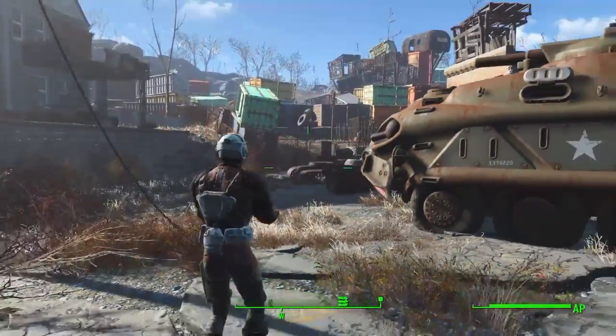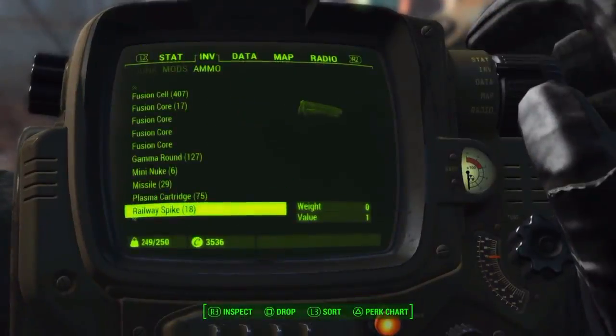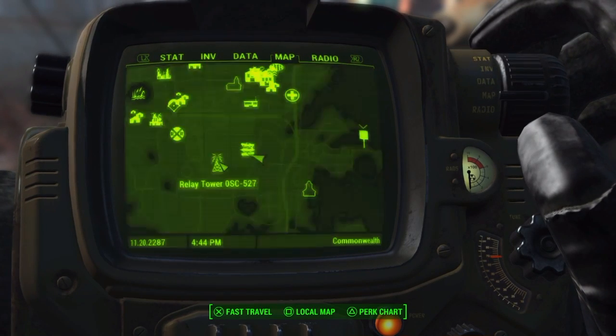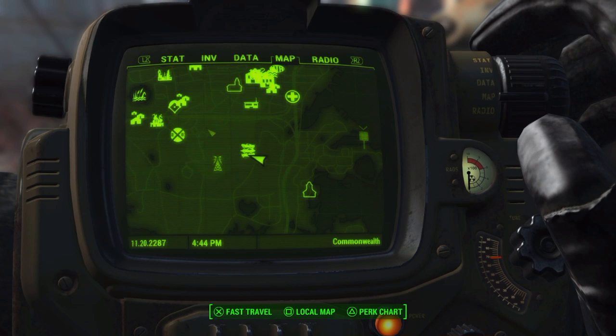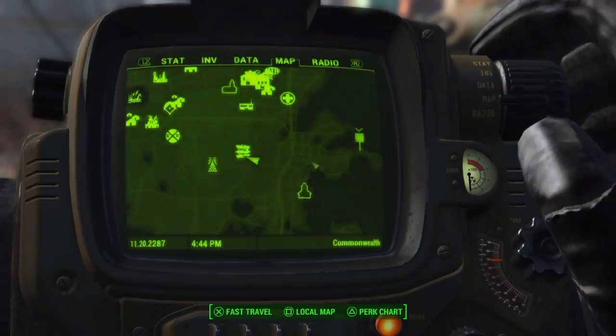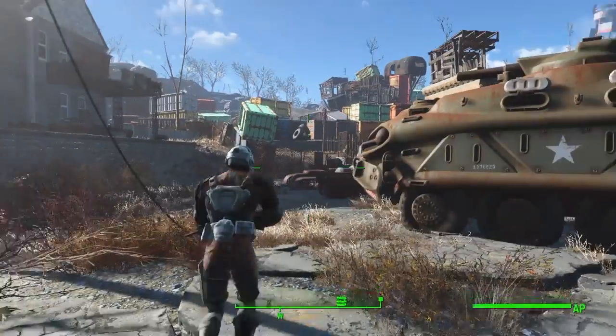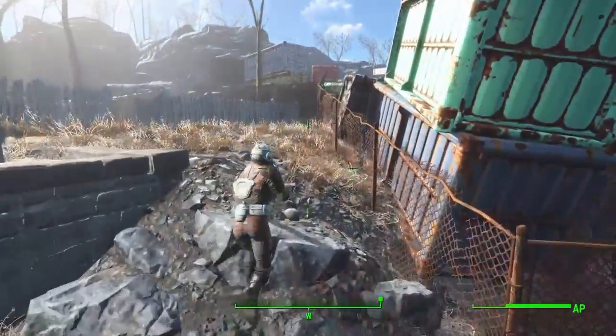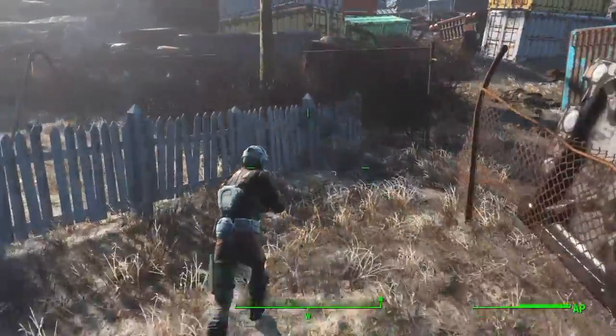Yo what's up, I'm here to show you how to get the Railway Rifle in Fallout 4. So over here at Big John Salvage, this area is full of super mutants and there was a legendary one with a minigun that tore me away — level 42, it messed up my VATS. It's a pretty tough fight but I got through it, and in here is the location to the Railway Rifle.